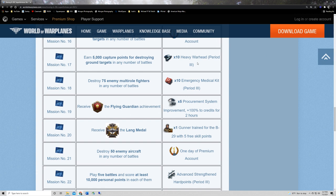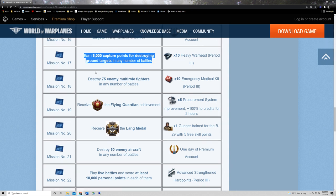Mission seventeen: some heavy warheads for dropping bombs. Earn 5,000 capture points for destroying ground targets in any number of battles. This one's just going to be tedious. You really don't want to be in a multi-role for this because you'll get distracted by too many things in the air. Just use your ground attackers and bombers — something you're okay playing lots and lots of games in.